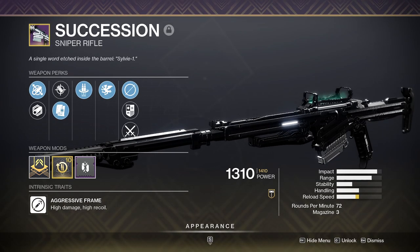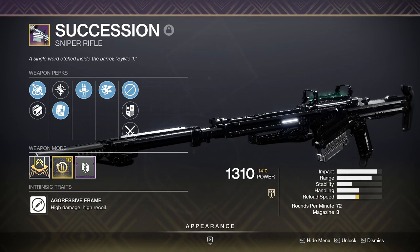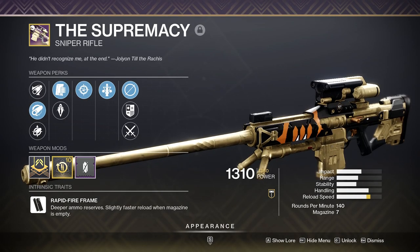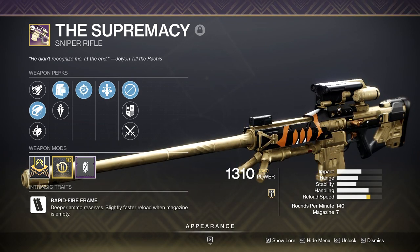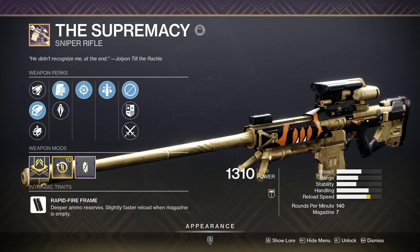Succession. This legendary sniper is quickly becoming one of my favorites in the game just because of the Reconstruction perk alone. Having Vorpal is a nice touch to help with champions, majors, and bosses. Supremacy — if I feel like the slow fire rate of Succession is a bit much, I'll swap out to this weapon, which also performs extremely well in shorter DPS situations.